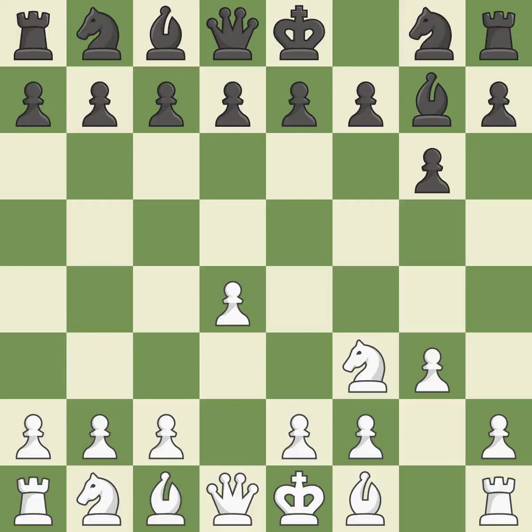In order to dominate the center from the long diagonal, g3 is getting ready to fianchetto the light-squared bishop to g2. The bishop will be better off as a result of this.